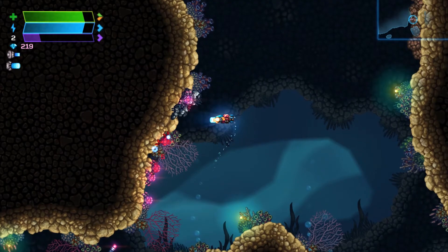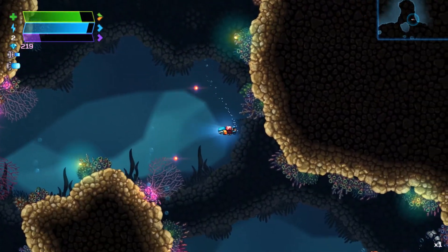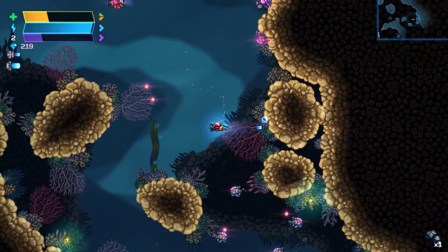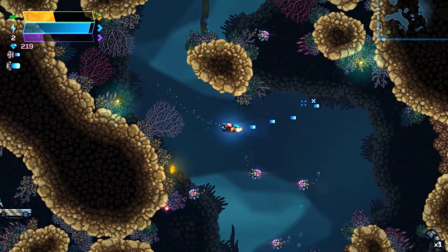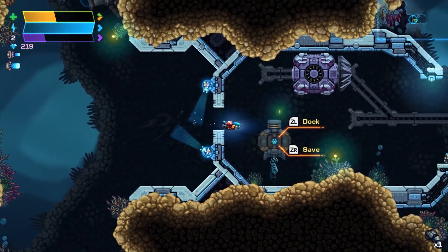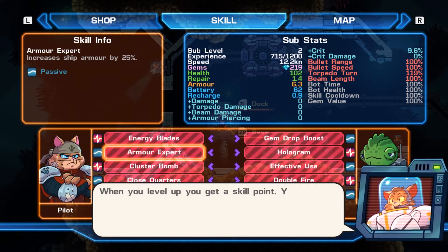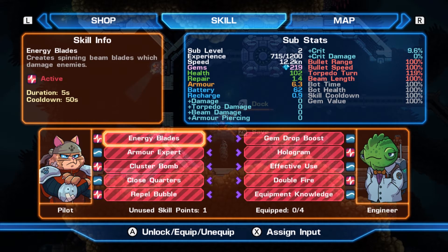Found a crab carcass. Quest items are always in the bottom right — it shows times one, meaning I found one of them. Even on regular difficulty you can end up dying if you don't pay attention. Heading back to save. When you level up you can spend gems to upgrade your ship. Going to the upgrade screen to spend a skill point.